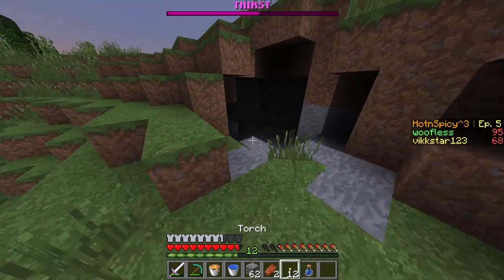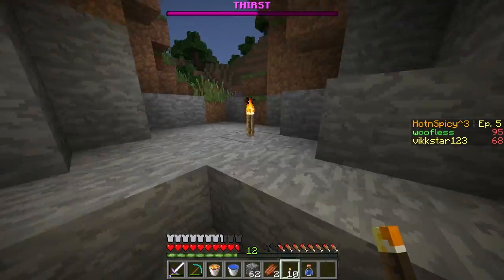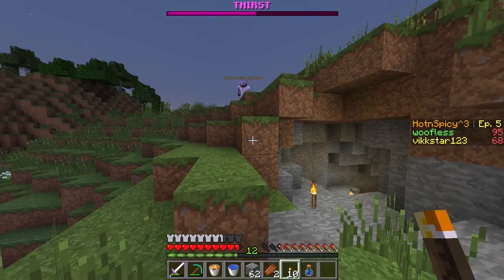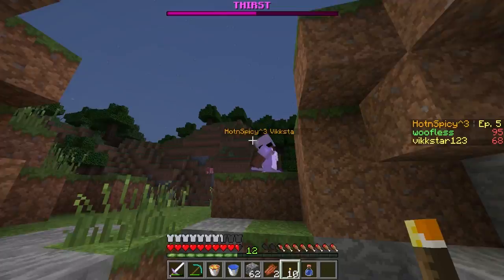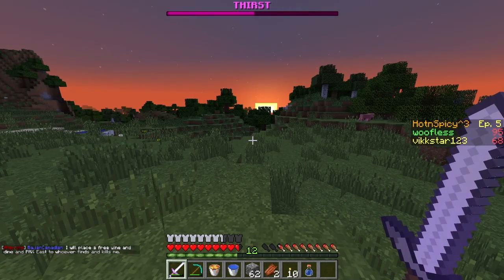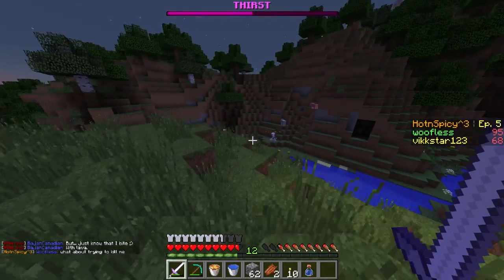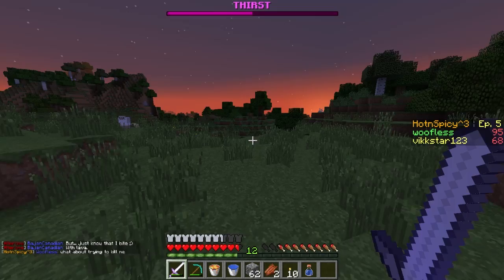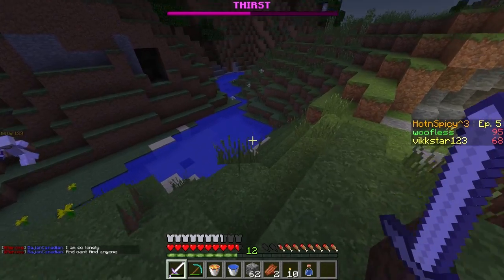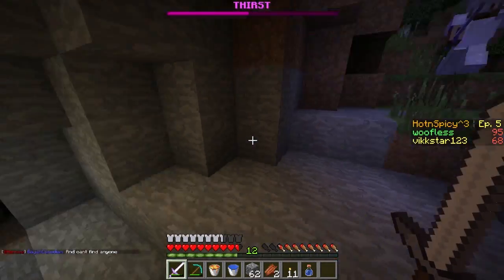I found a nice cave — coordinates 121, negative 187. I see you! Okay, let's kill this stuff here quickly. Get in — I don't like this. Mitch is way too confident. What could he possibly have? He's just trying to find people. Come down here — don't leave torches here though, because people will know we're down here. I'm gonna dirt over the entrance as well.